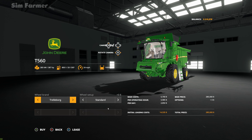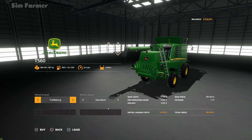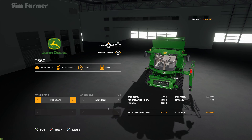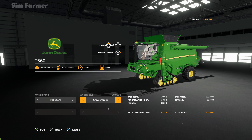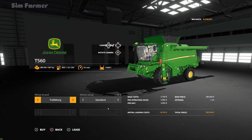We'll just leave it as standard — the wide tires only make a difference in looks, and coral tracks at an extra $20,000 is something we could do without at the moment. So we'll keep it as standard.